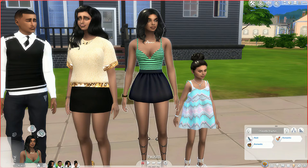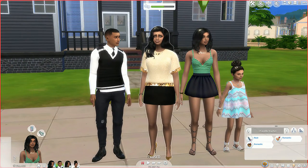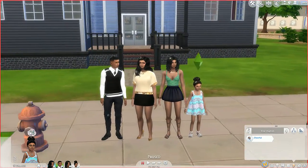This is Chevelle, my main sim — her traits are neat and romantic, and she also has the domestic trait. This family is basically very family-oriented; they want to see their family succeed. Her aspiration is the same as her father's. And then this is little Star — she has the cheerful trait, just like her mom, and her aspiration is Social Butterfly.